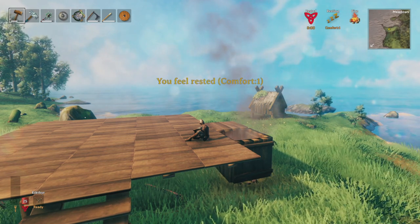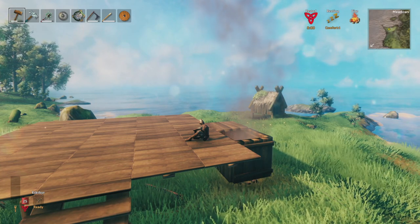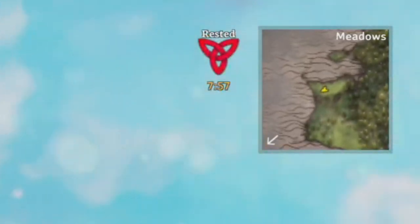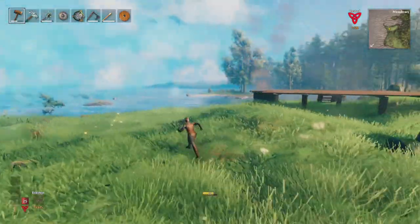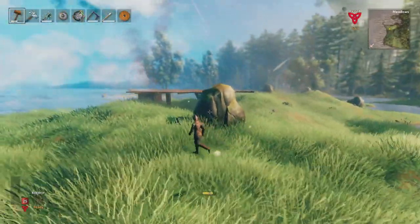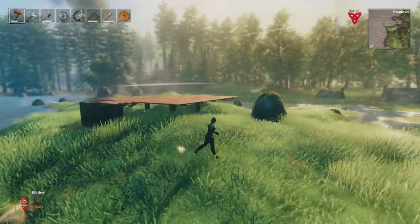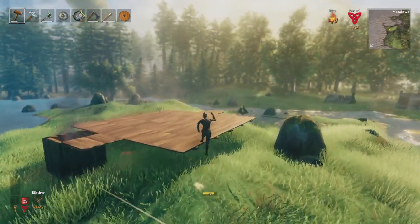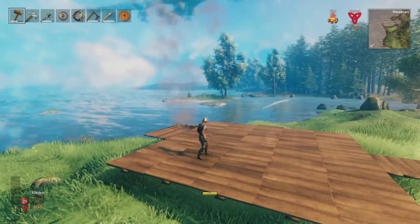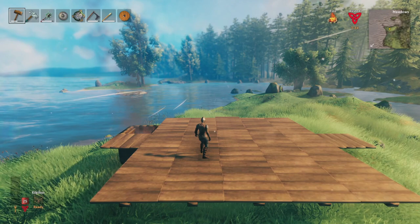The rested buff appears after 20 seconds of resting and will give you increases that last much longer. You can see that as soon as you sit up, you've lost your resting bonus. The rested bonus, signified by the red mark, gives you 50% health regen, 100% stamina regen, 50% XP gain, and 100% aether regen. For quicker progression, it's vital that you rest and make sure your home is as comfortable as possible, because each decorative piece you add will increase the length of time you have that buff.